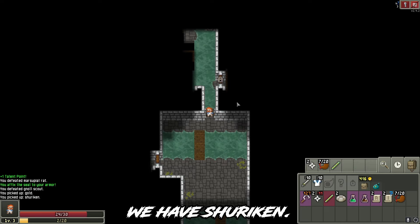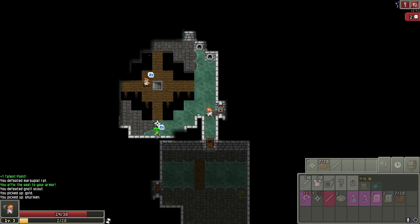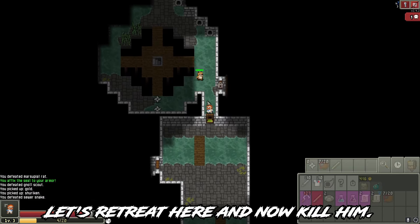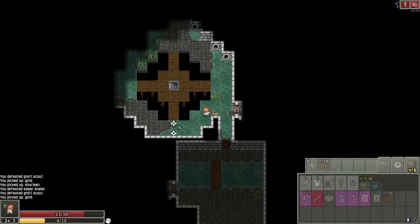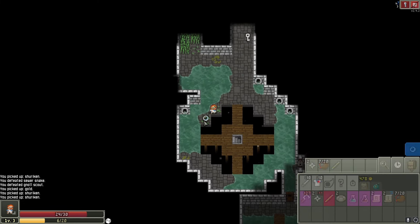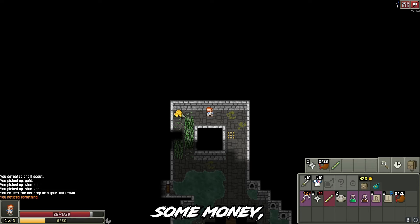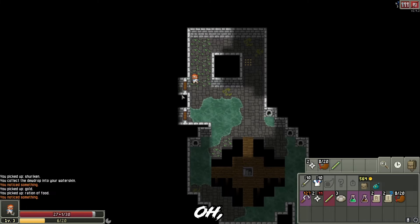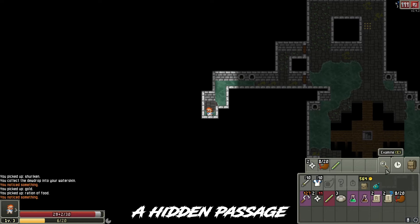We have shuriken. Let's kill this guy — damn, I missed. Let's retreat and now kill him. We have a key right over here, another one, some money, a ration of food. There's a hidden door right over here — what do we have? A hidden passage.